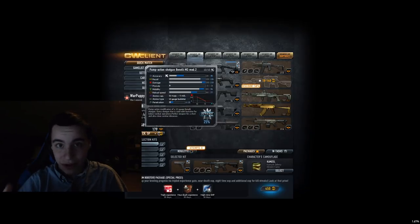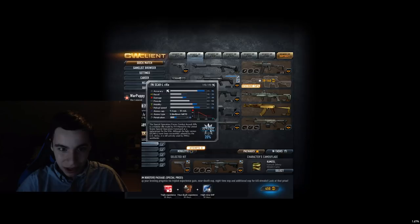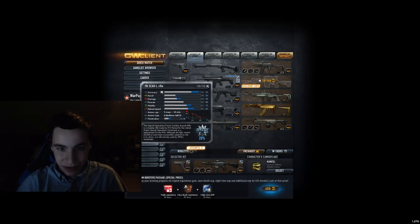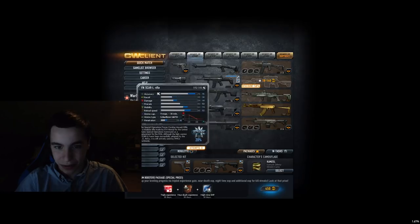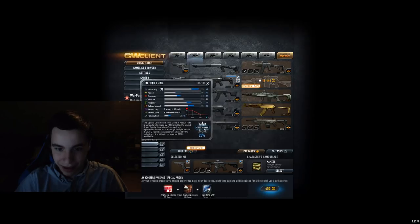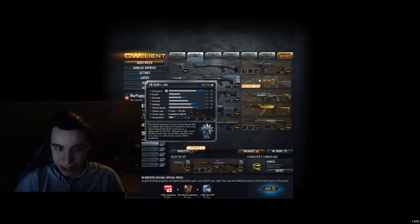Benali D tier — I hate this shotgun absolutely. It's the worst shotgun in the game. I might even call it the worst gun in the game. I absolutely hate it. It feels so weak for a shotgun. Scar L — decent low-tier assault rifle, I'm going to put it in C tier. Especially for the tier it's in, it has pretty good accuracy. And for new users, this is a great gun to pick up, especially if you're thinking about either getting the RPK or the Scar L — I would definitely go for the Scar L.